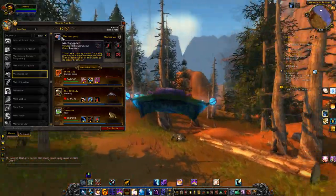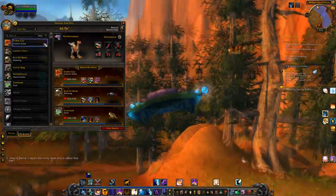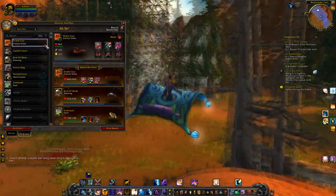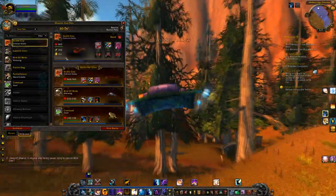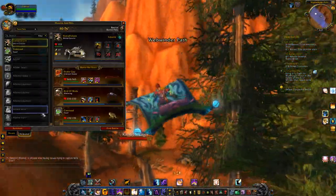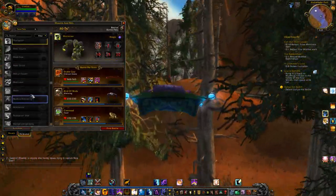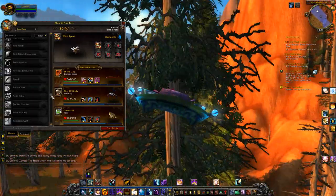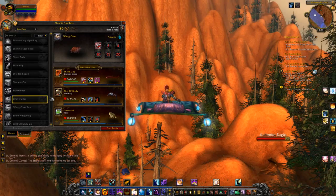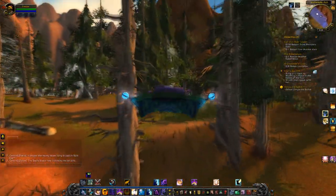You can find this one in Icecrown from the vendor Really Spindlenut. There are also eight types of pets. There's Beast, Critter, Flying, Aquatic, Mechanical, Magic, and Humanoid — I think that's eight. If not, you can go look it up on your own. I'm not a genius of things.